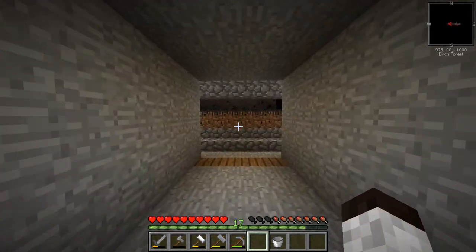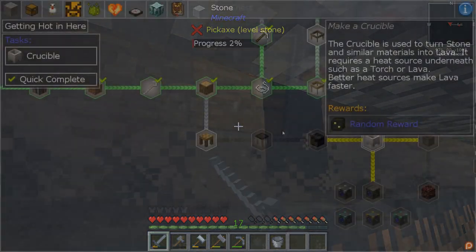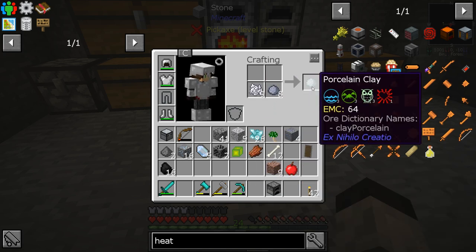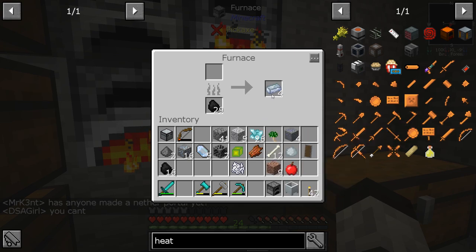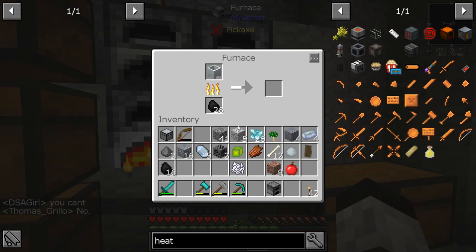I'm going to fight a little bit more and then we're gonna start working on getting some lava built up and produced. The next step is to make the crucible, which is fairly easy. You take clay and bone meal — I have bones from the mob farm — and put them together to get porcelain clay. Then you make a little U-shape and you have an unfired crucible. Put that in a furnace and you'll get the crucible. The crucible is a way to produce lava.